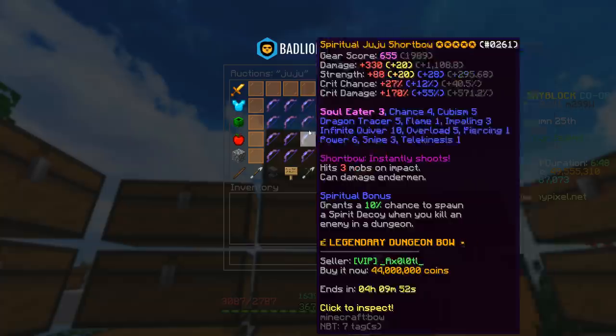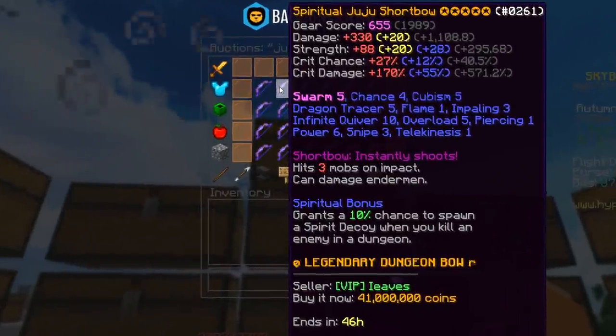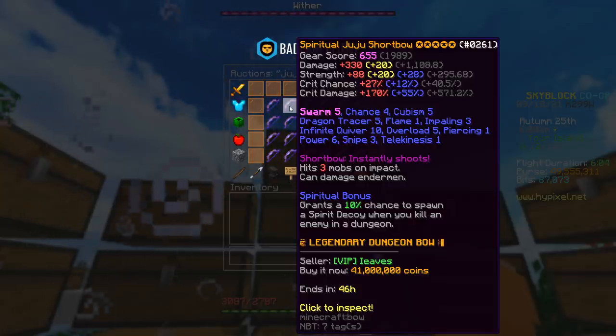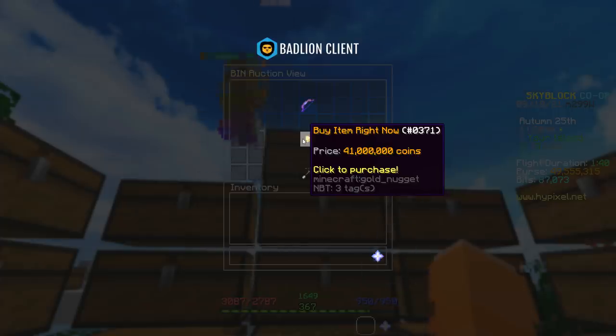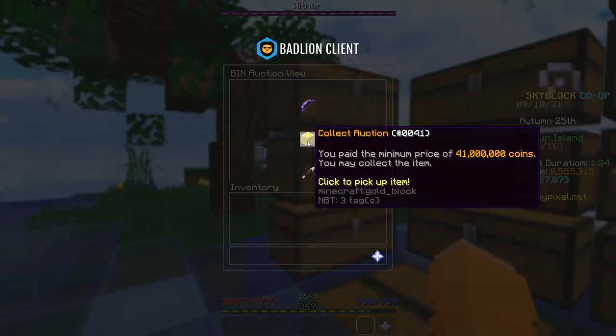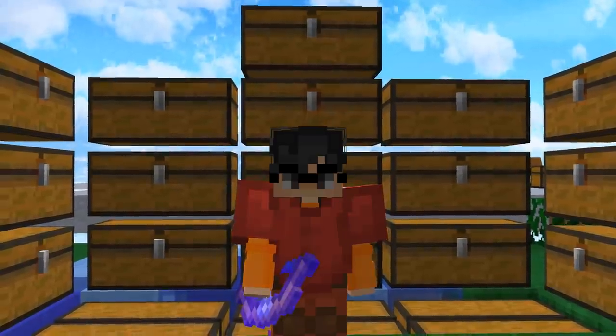Now it's time to buy the bow. I have 49 million coins, and this one looks maxed to my untrained eyes — it has Storm 5, 5-star, Recombobulated, Hot Potato Books, and the Spiritual Reforge. I'll see if I can find a cheaper one because 41 million is quite a lot. I can't really find a bow that's as good as this one in the cheaper range, so I'm just going to buy it — 41 million coins. I don't really know if I overpaid or not, but please don't bully me.